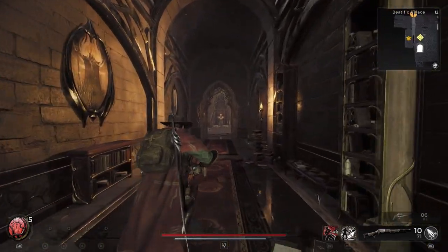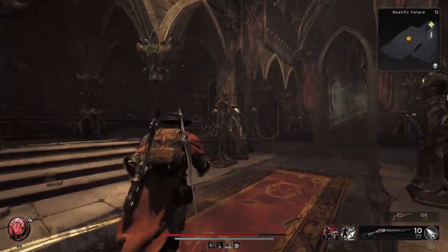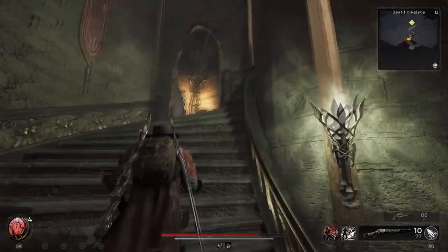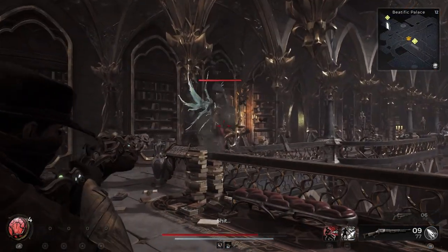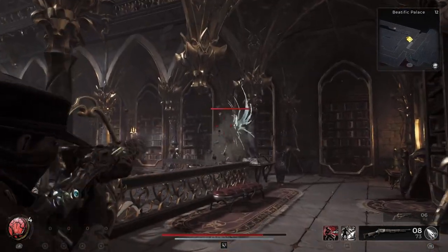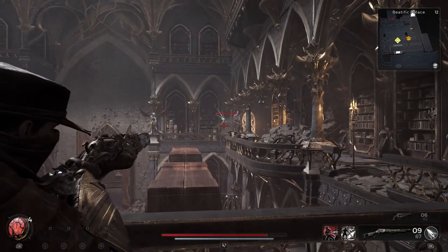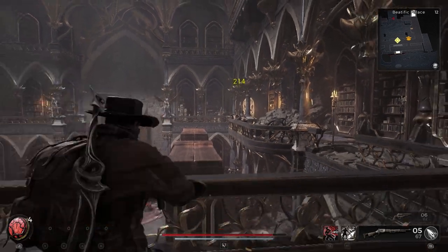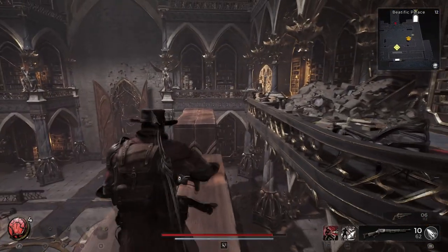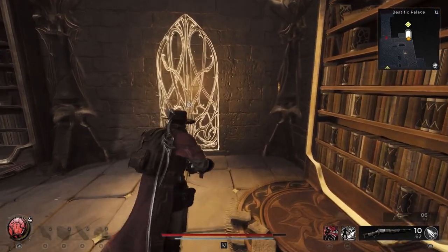So we take the normal route through the level. I haven't cleared these enemies so I'm going to do that real quick. Okay, this back area is cleared and we're just going to keep going the normal way up these stairs. You want to jump onto the top of this bookshelf, then jump to this one, then jump there — and there you have the last door.